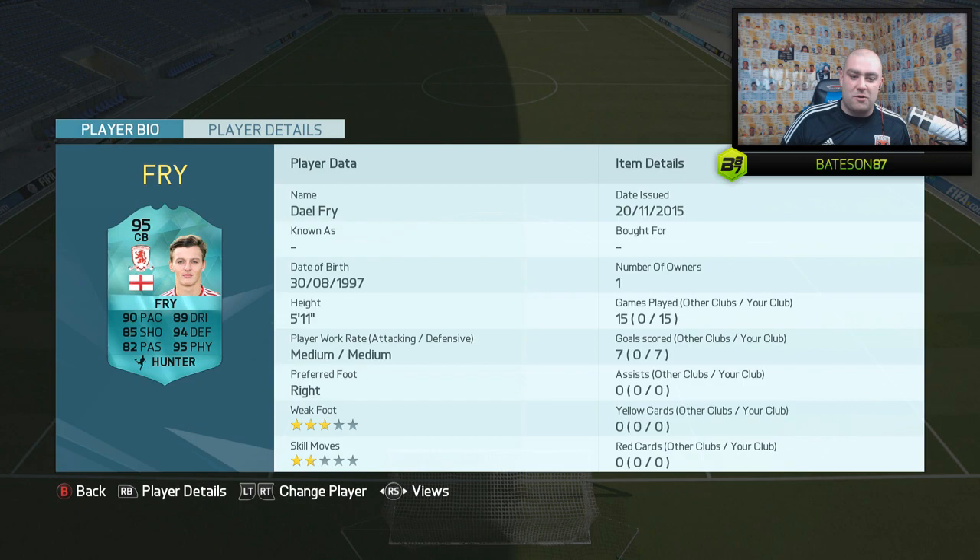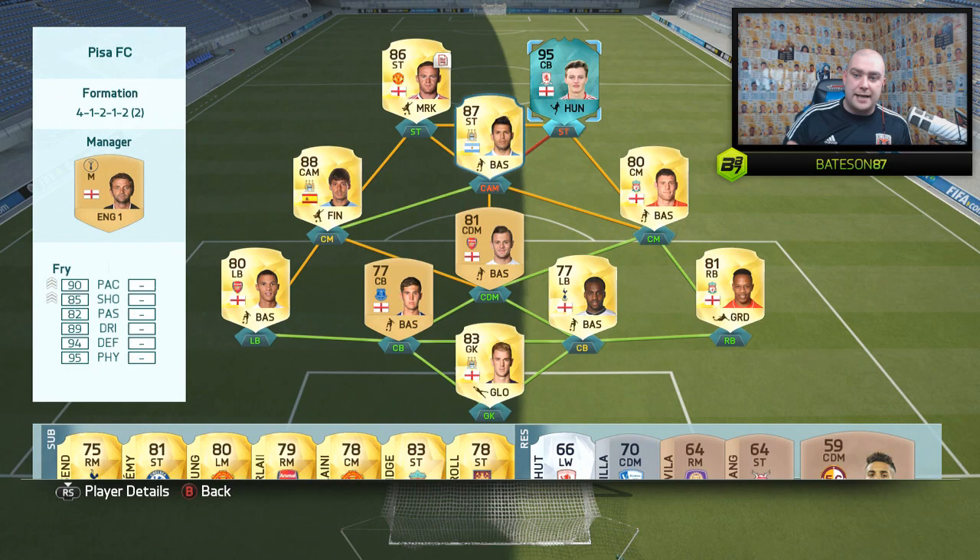He looks a sick card — very nice. I obviously don't want to use it because I'm not really the type of person who loves to put centre-backs at striker. But look at it: 90 pace, 89 dribbling, 85 shooting, 94 defending, 95 physical, 82 passing, and also a Hunter chemistry style on him as well. The only thing I'm noticing is the medium/medium work rates, which is awesome for a defender. The two-star skill moves is not that good for when you're playing him up front though.